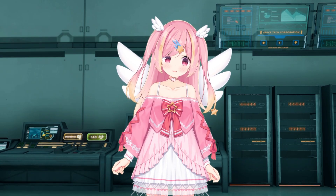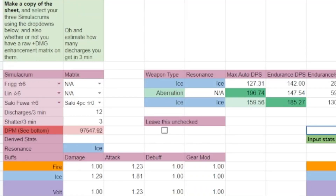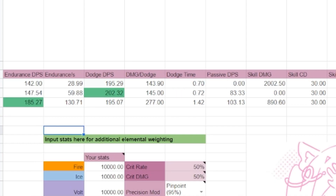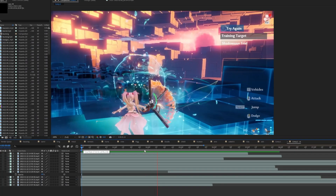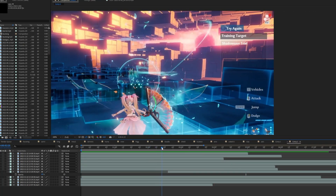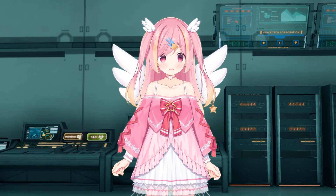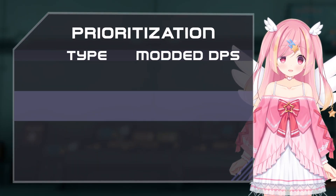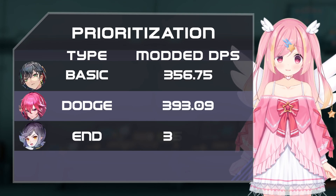How is the total damage calculated? Every simulacrum has various fields for its basic attack DPS, endurance DPS, endurance usage, etc. The damage values are all measured by counting the frames for each skill sequence, and dividing the damage amount by the time. The calculator then maximizes the total damage output by prioritizing your highest damage in each category, taking into account constraints such as total dodge or endurance.